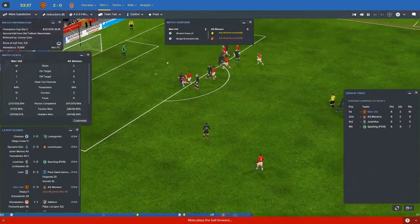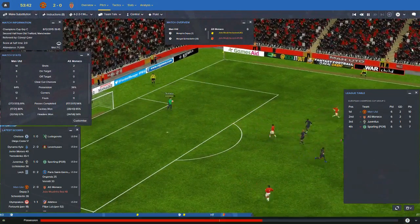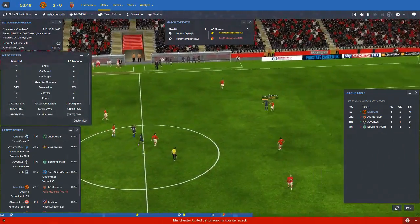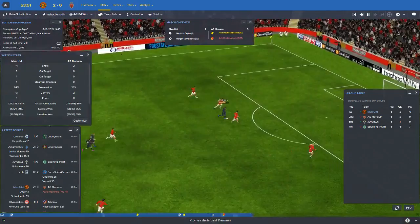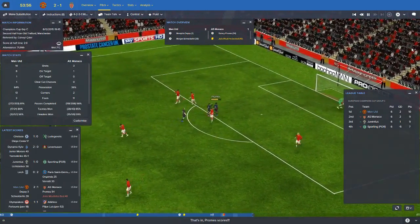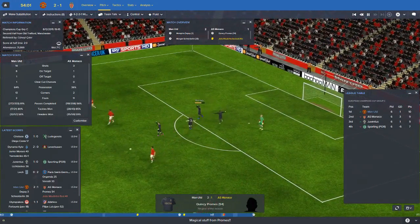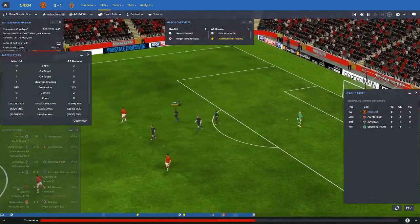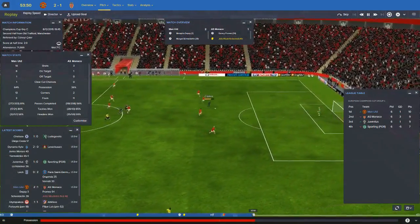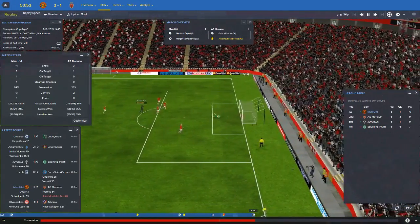It's Mata with a free kick, hopefully better than the last one - nope, exactly the same. Very poor free kick from Mata twice in a row. Subasic plays pretty much the exact kick from when he caught it last time, but Prohms is in this time. It's a very good goal from Quincy Prohms, just giving Monaco a lifeline in this game. Even if they lose this game, they are pretty much guaranteed to qualify from the group stages, with Juventus going through to the Europa League. Very good finish from Quincy Prohms - not a lot you can do about that.